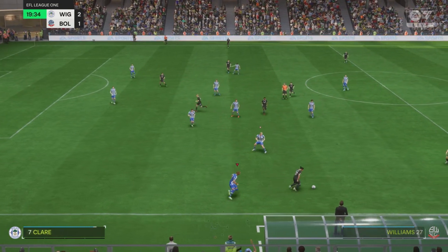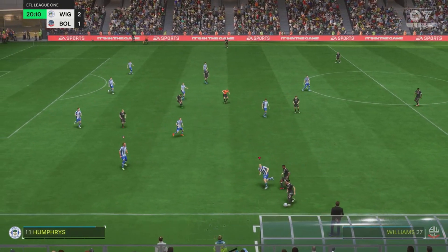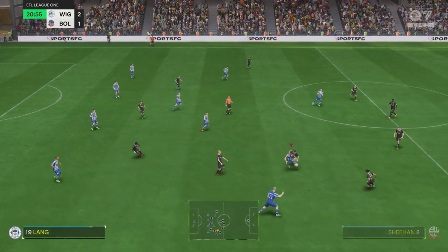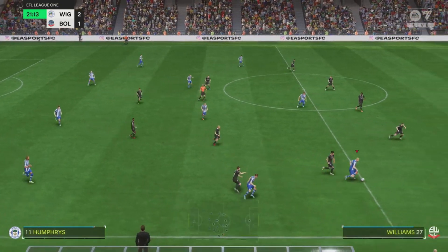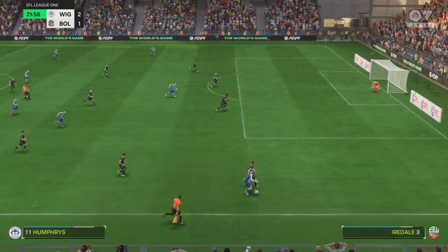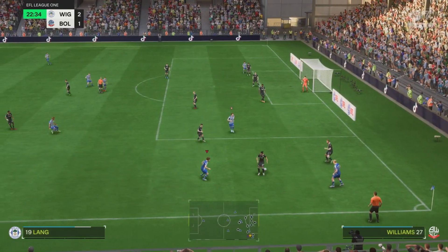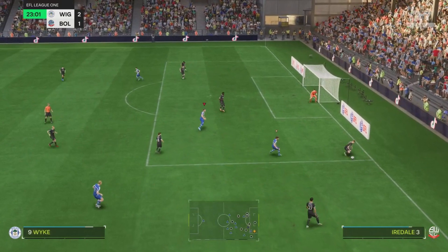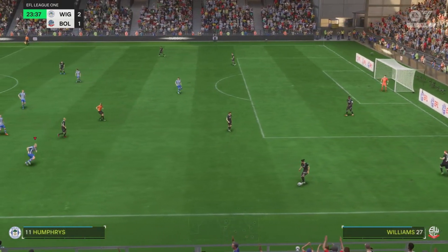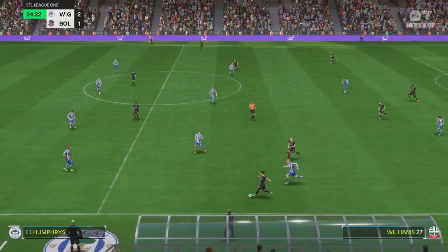The next thing is about crossing play. As someone who prefers wing play and crossing it into the box, I quite enjoy this change — they seem to have made it a little bit easier for attackers to win the ball in the air, which is music to my ears. In this match I have Charlie Wake in the middle of the park with quite good heading and jumping stats, and I can see this becoming my default style of play again, and I'm quite happy for that.